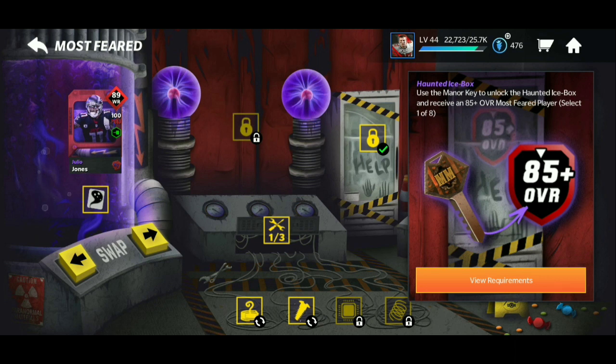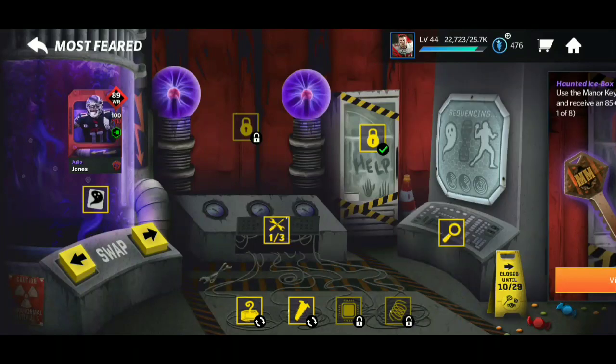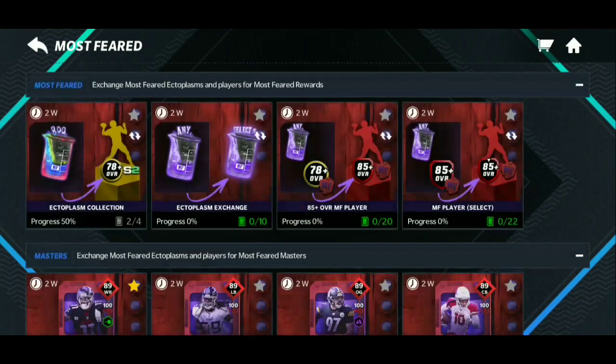Right here is the Haunted Ice Box — if you have the Madden Manner key, you can get a free 85-plus player of your choice to put into the set you need. I did that and I got an 88 overall Julio Jones MLB linebacker card. The video already came out — that card went for about 1.2 million coins. Hopefully it sells so I can get more coins to go ahead and get more 85 overall players for the masters.